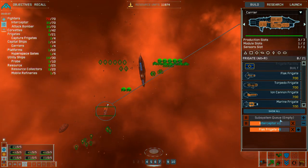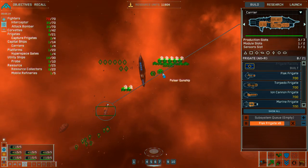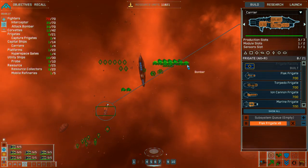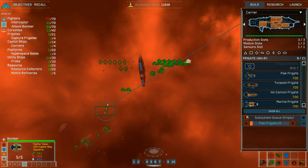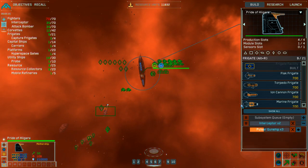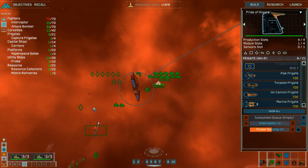Okay, now my interceptors are full, so let's cancel this. Interceptors: group one designated. Pulsar gunship squadron complete. Group two designated. Flak frigate complete. I can do at least another one. Yeah, more Pulsar gunships needed.